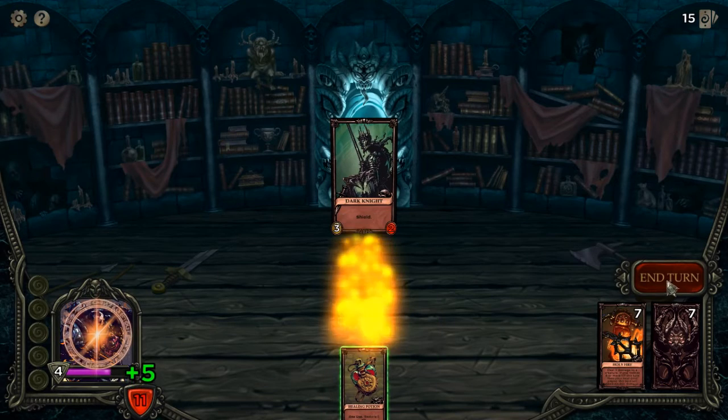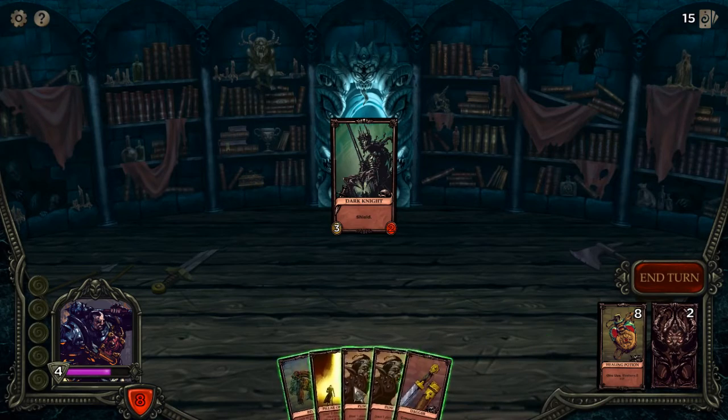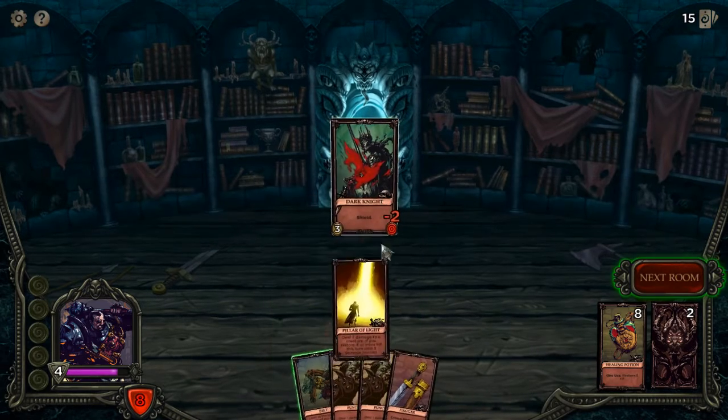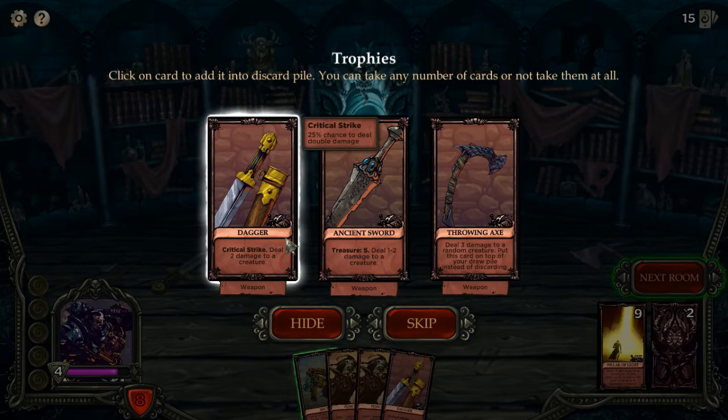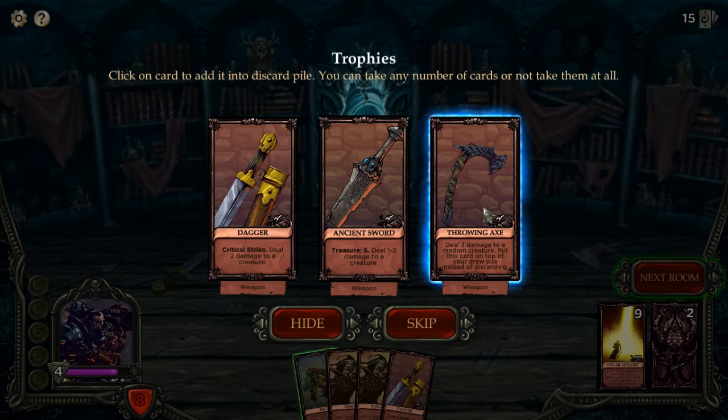Very nice, very nice. And he is dead. Treasure — if you finish the dungeon with this card you get X amount of gold. Okay.